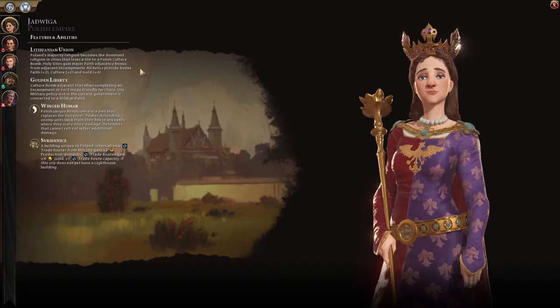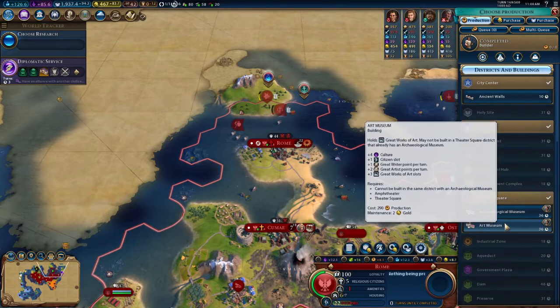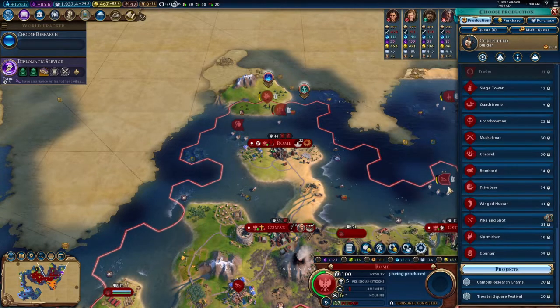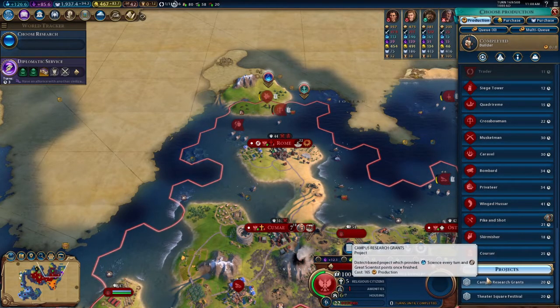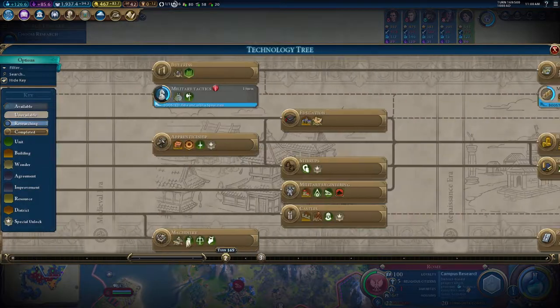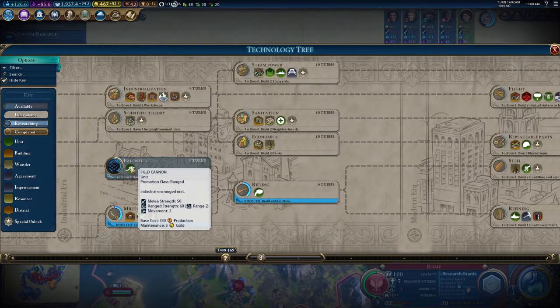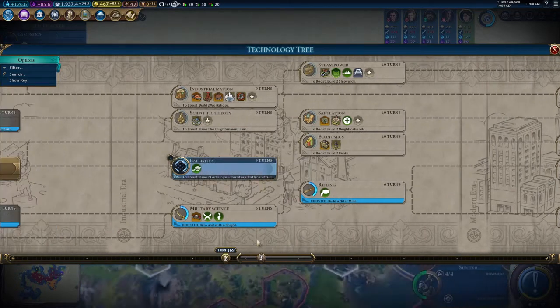Poland really plays off relics, so in this case I'm not going to be worried about picking up artifacts — that would be nice, but this would do better for us in the long term. We could also make a focused emphasis on campus research grants because we are going to go directly towards ballistics. We could upgrade our crossbowmen and make them just that little bit stronger. That will take 9 turns, so we're going to go into that.